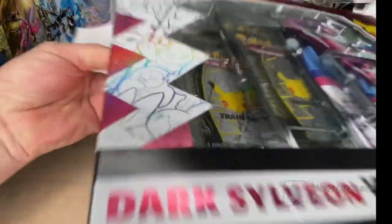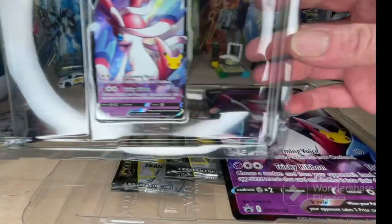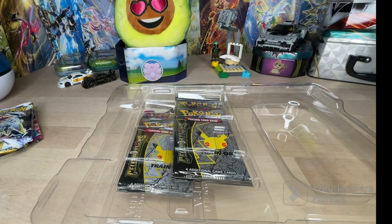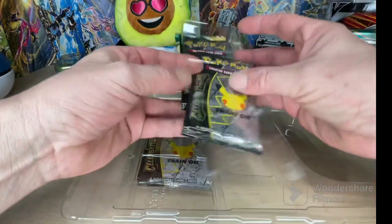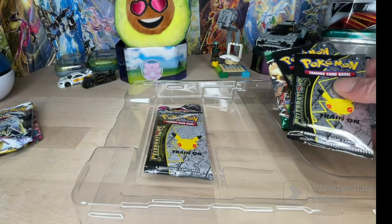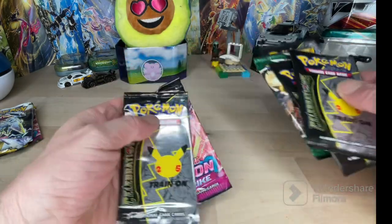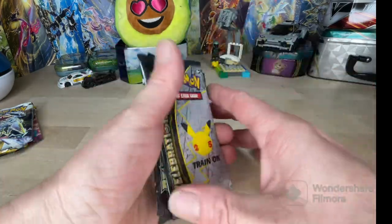We're going to open up this Dark Sylveon box. Tear into this thing. I've opened up a few of these recently and they've all been really good to me. We got the Dark Sylveon promo card and the Oversize card. There's a Dark Sylveon code - you guys go ahead and grab that. We know we got Celebrations, Evolving Skies, Celebrations, and Fusion Strike. The last Dark Sylveon box I opened, my Fusion Strike pack had a Gengar Alt Art Secret Rare.